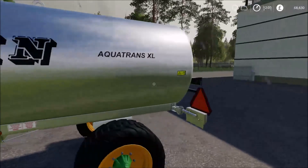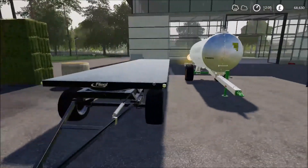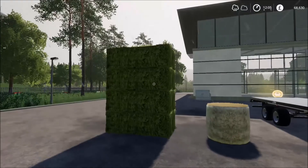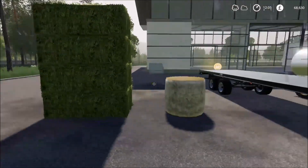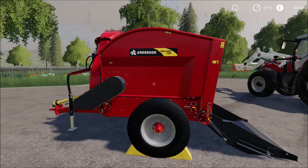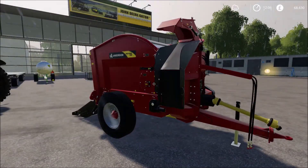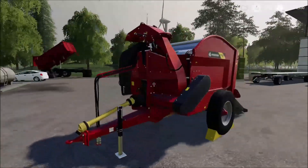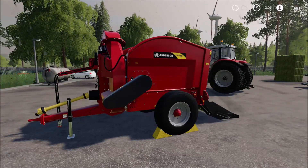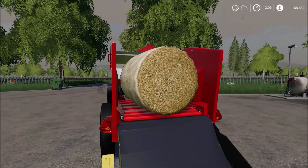I've got this Joskin Aquatrans water tank for filling up the tanks for the sheep and the horses. I've got a flatbed trailer — this is a mod — for carrying the bales that I'm going to take back, and I've got some straw and some hay for the feed and bedding. And finally I've got this Anderson download pack straw spreader, which costs about 32,000. There are cheaper ones out there but this one I quite like because it's a pull trailer, and I've already loaded up a straw bale into the back of it.